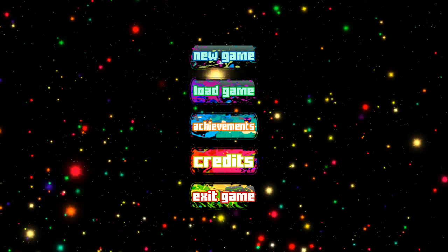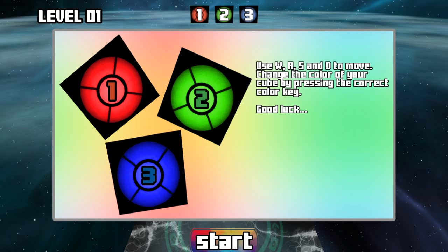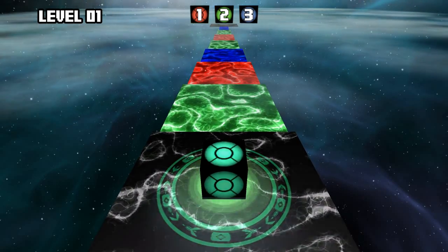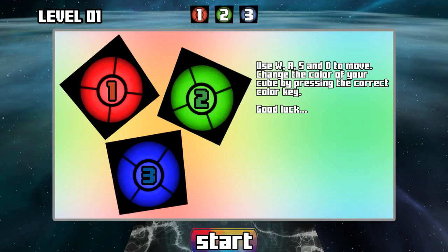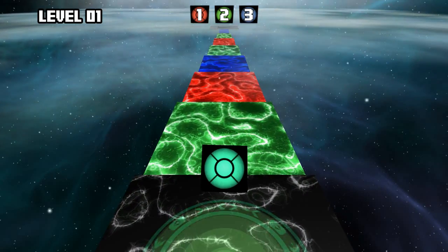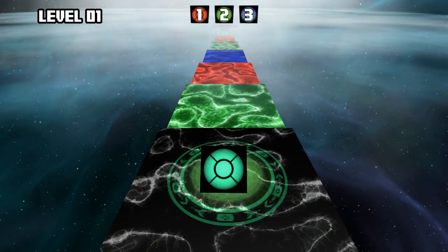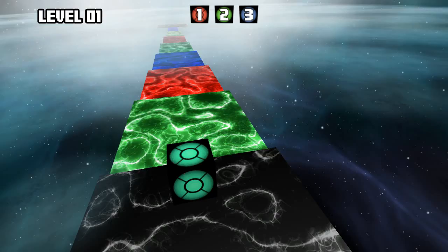It's delaying the game. Change the color of your cube — I press the correct color. So we don't actually get a difficulty meter this time. It looks like we're doing voice acting now. We're definitely a lot closer to the screen.